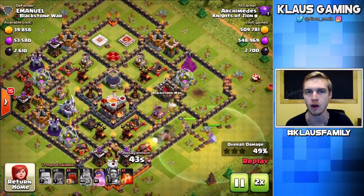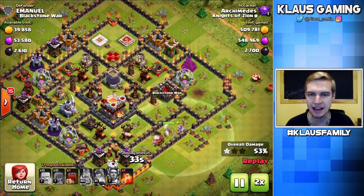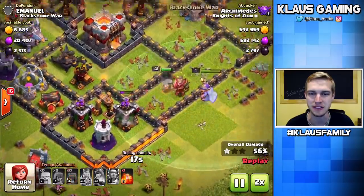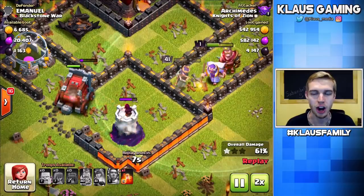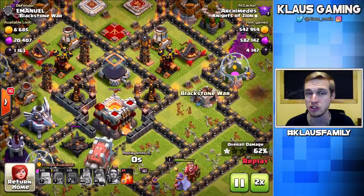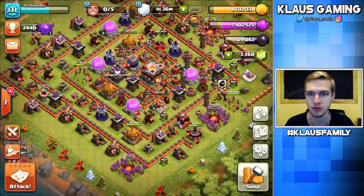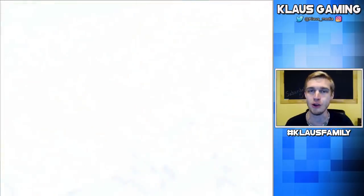Maybe I was trying to preserve the Wall Wrecker. Whenever your Town Hall 12 clan mates donate Wall Wreckers, you don't want to use them unless it's super worth it. I suspected there'd be Teslas, and those Teslas might have stopped my Wall Wrecker. The Queen gets the clan castle and gets some loot, then gets the drill down here. Archimedes from yesterday — you weren't thinking clearly, man. There was more dark elixir up there; you should have come in from the top. Hindsight is 20-20 — I just saw one of my own mistakes. Yes, I am admitting to being human.